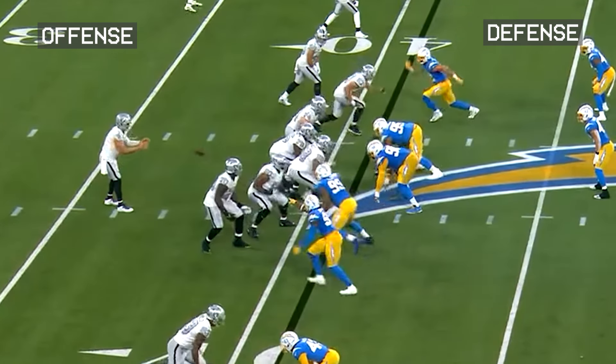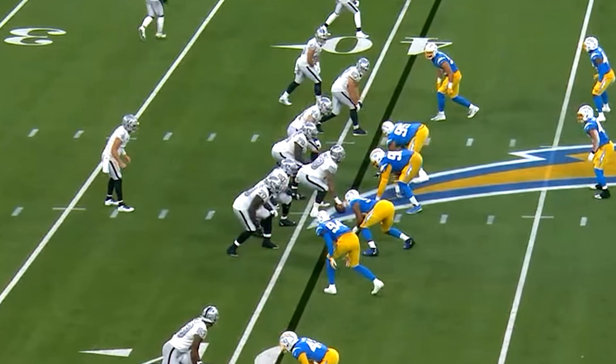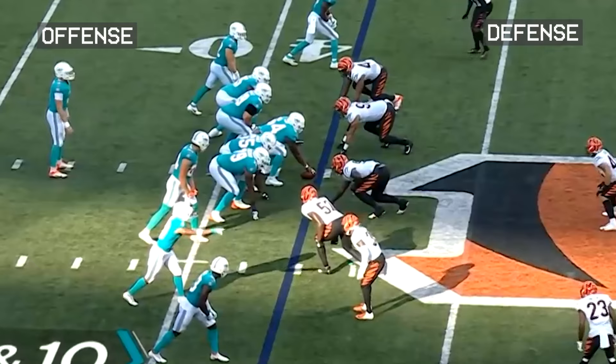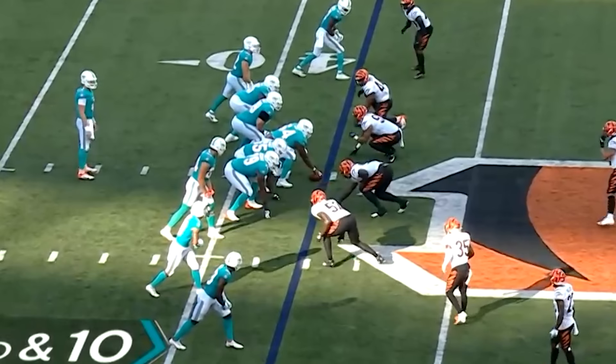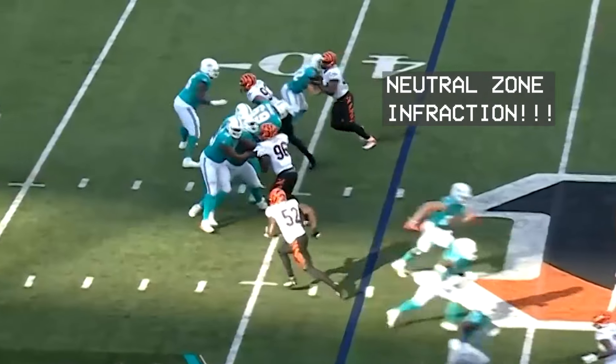Let's end with a little quiz. Three plays were flagged for penalties — see if you can determine which penalty applies to each. The first was a false start, because a player at the bottom of the offensive line moved before the ball was snapped. The second was a neutral zone infraction, because the player who was offside caused movement in the offense.